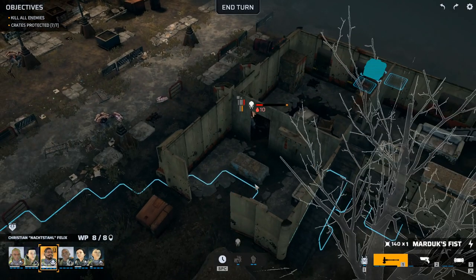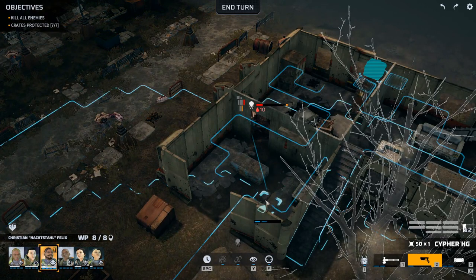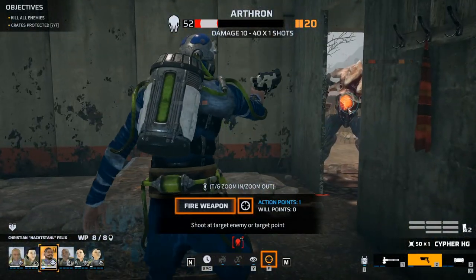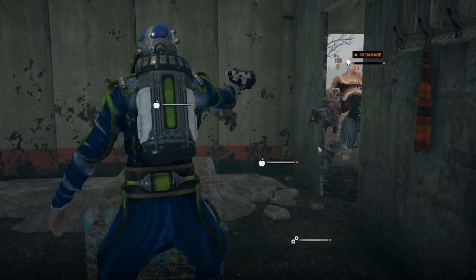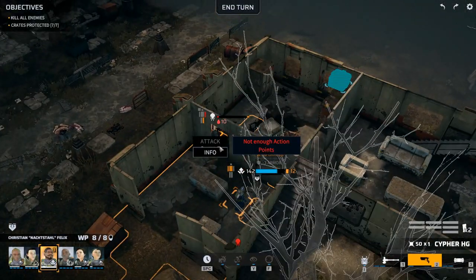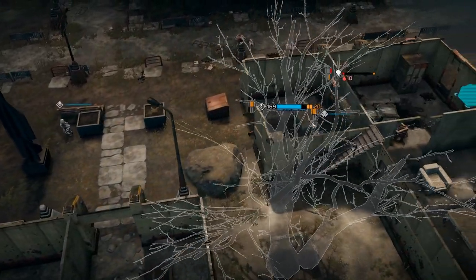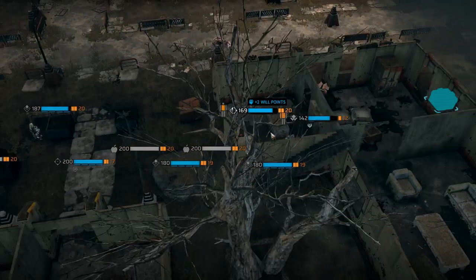Can you make it over there and bash him? No. But you can make it over there and shoot him with your pistol - maybe even twice. Not twice. Let's head up here - fire in your face! He's going to shoot back, that's fine. Some damage but he's not going to bleed to death. Let's just shoot him, kill him. And that's the mission.